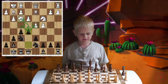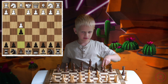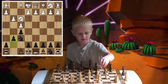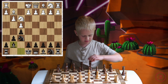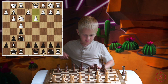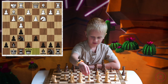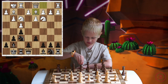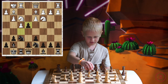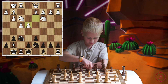Now I'm going to show you how to play versus F4. F4, F5, Knight F3, Knight F6, G3, G6, Bishop G2, Bishop G7, Castle, Castle, D3, D6, Knight C3, Queen E8, Bishop D2, Knight B-D7. E4, F4, D6, E5. And then you just fight for the center.